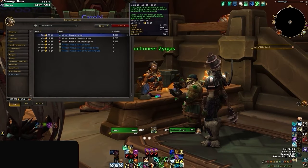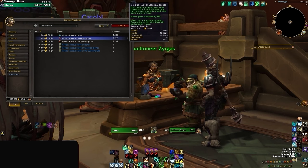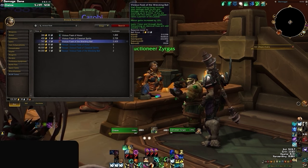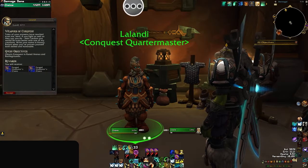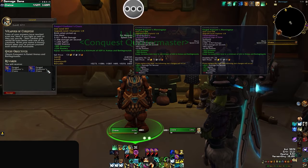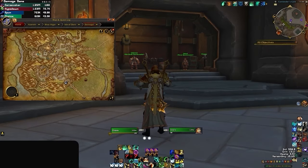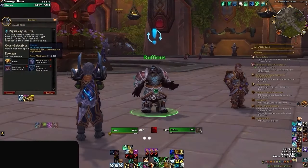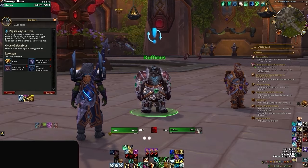Before starting an honor grind, you may want to consider purchasing one of the new vicious flasks from the auction house. These provide a 15% buff to your honor acquisition, plus an extra combat effect if you're feeling fancy. Once the season has started, you'll also want to pick up the Weapons of Conquest quest from the conquest vendor, found here by the city entrance. Finally, pick up your weekly PvP quests including the brawl quest, which is hidden away in the journal.